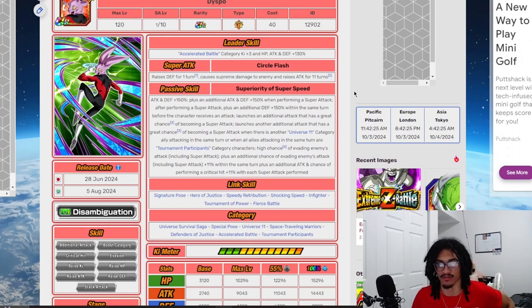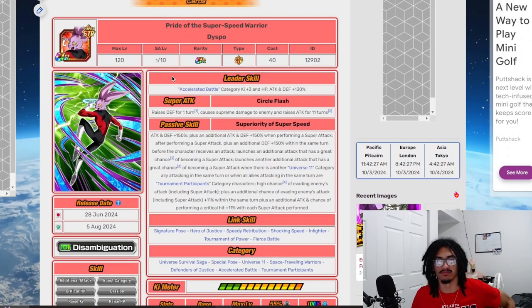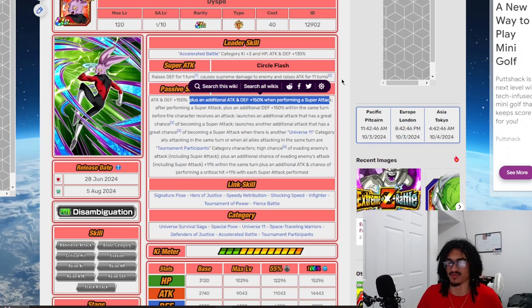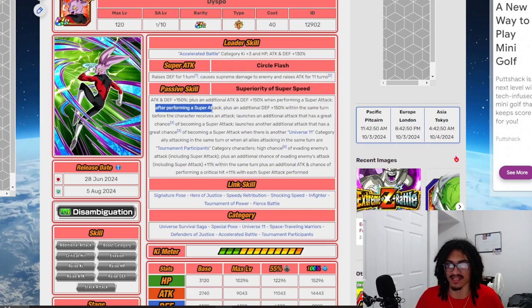This guy can just continue to hit harder and harder. He's like a DoE contest banner unit — he's better than some DoE contest units out there, for sure. His passive, Superiority of Super Speed, gives him 150% attack and defense at the start of turn, and also 150% attack and defense when performing a super attack.